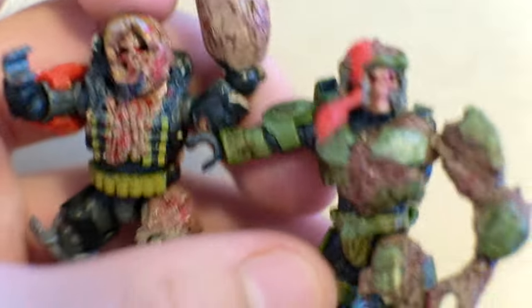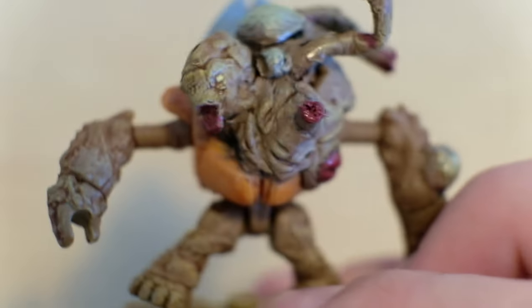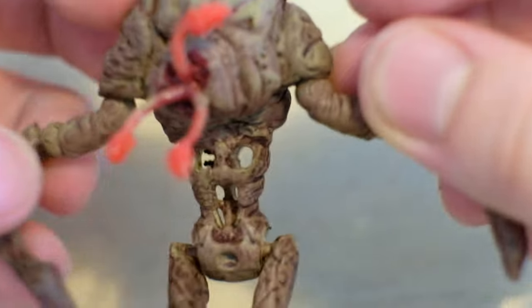We have Emil and the Master Chief — we just unboxed those and they are grotesque. Stick to the end of the video to find out how you can win this Emil. We also have our Flood infected Billy the Grunt. But this one takes the cake, I think. This one is absolutely crazy. This is the Flood Juggernaut.